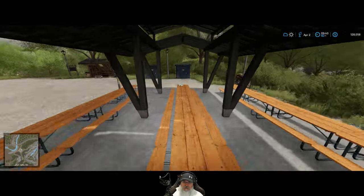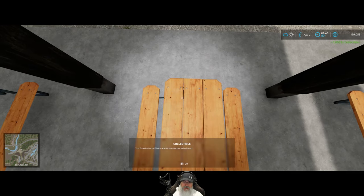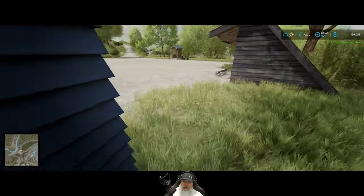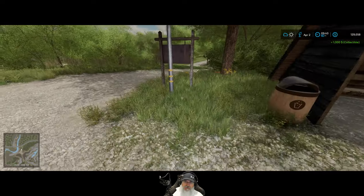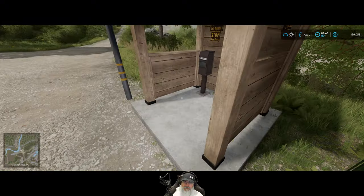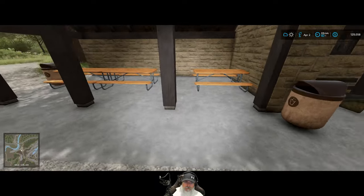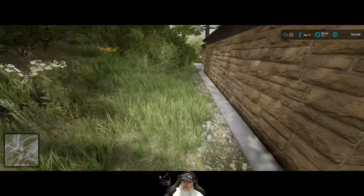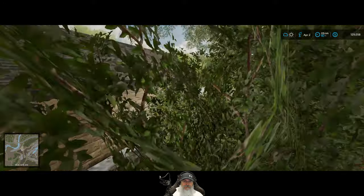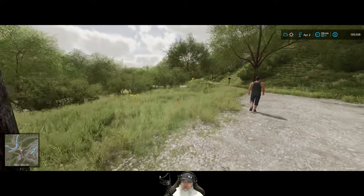I don't think we've been here - and look at that, we got a horse! You found a horse, there are nine more horses to be found. Beautiful. Anything back here? Nope. What's this say - Oak Hollow Cave State Park. So this is just a different entrance I guess.